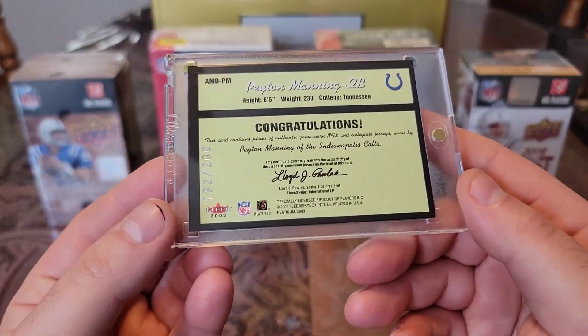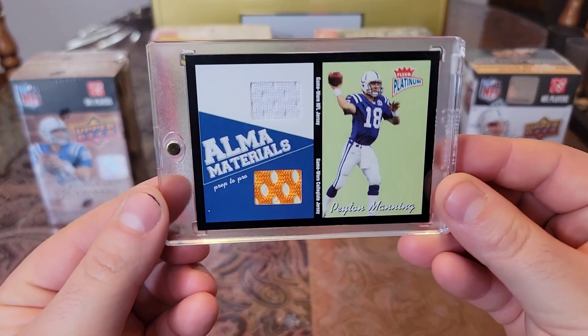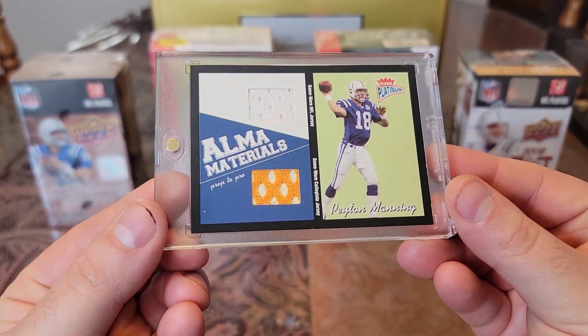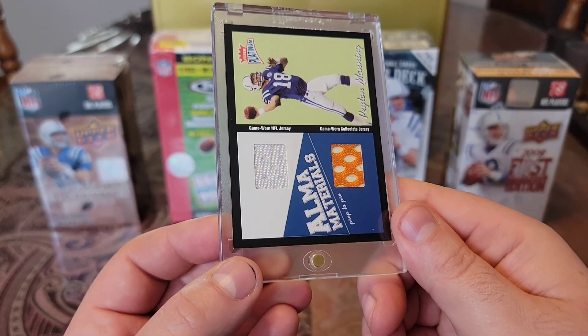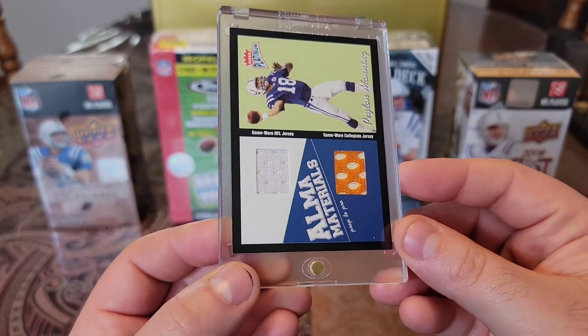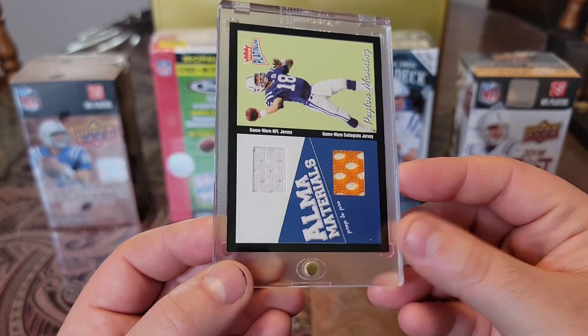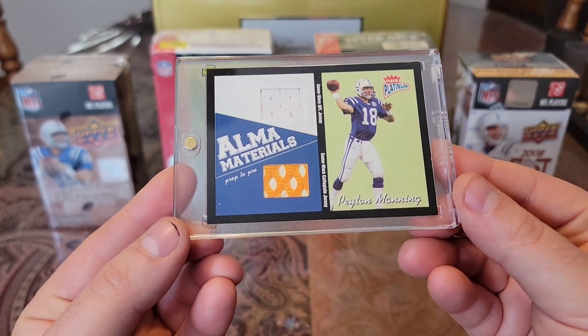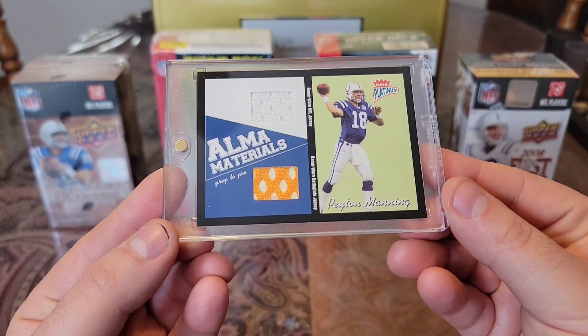Then this next one is really cool. We have an O3 Fleer Skybox, numbered to 200. Alma Materials from Fleer Platinum. And the cool thing about this card is you actually have a game-worn NFL jersey and then a piece of his college game-worn jersey. Really cool to have them on the same card. Love the old school look to this card too.